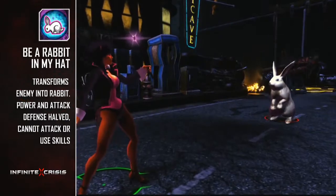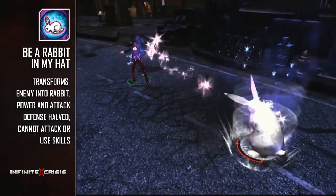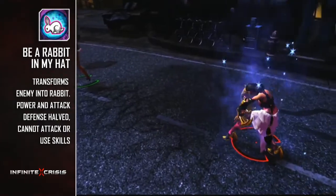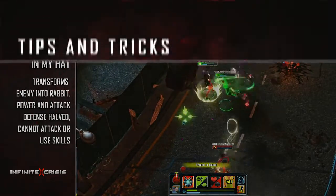For the grand finale, Zatanna's most powerful trick is Be a Rabbit in My Hat, transforming an opponent into a rabbit. The target will be unable to attack or use any abilities and will have their attack and power defenses greatly reduced, leaving them extremely vulnerable in fights.